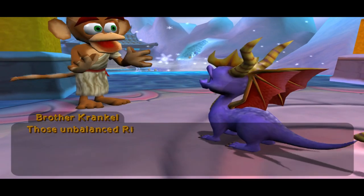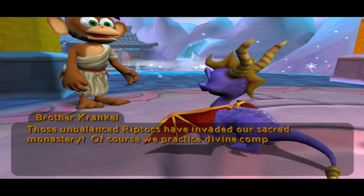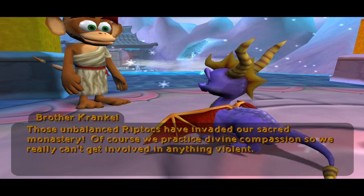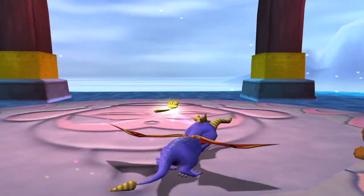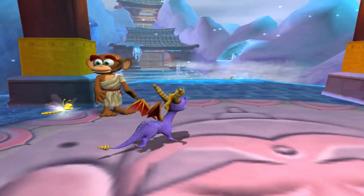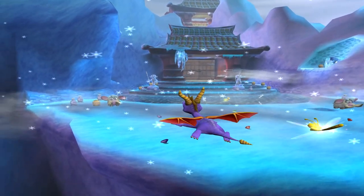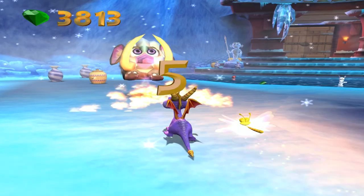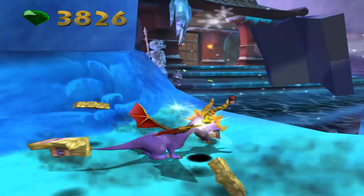Those unbalanced Riptox have invaded our sacred monastery. Of course, we practice divine compassion, so we really can't get involved in anything violent. I really hate how the text is so slow compared to the voice. In a lot of games, the text is actually faster than the voice. This level does suffer a little bit of slowdown, though, because it is snowing all the time.